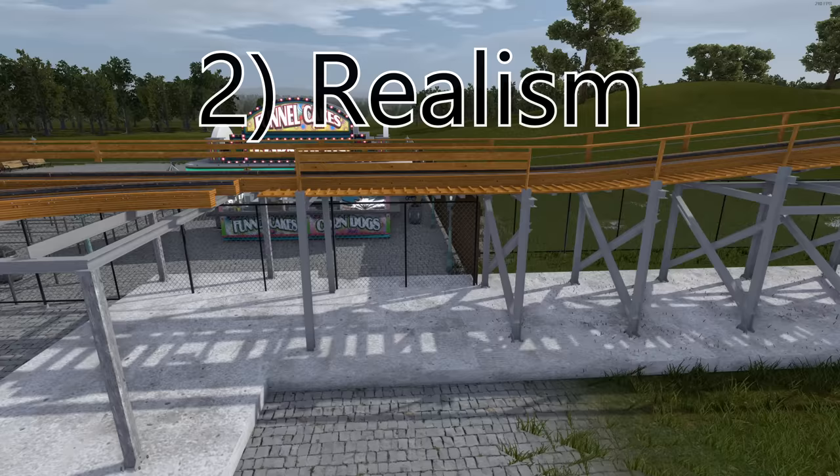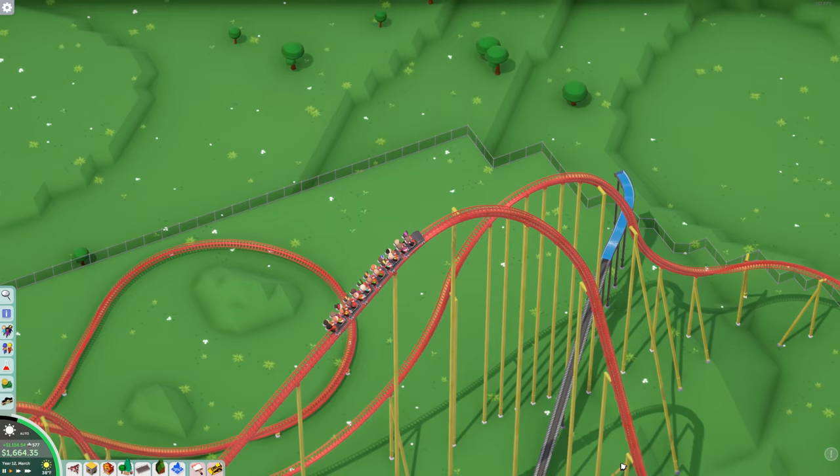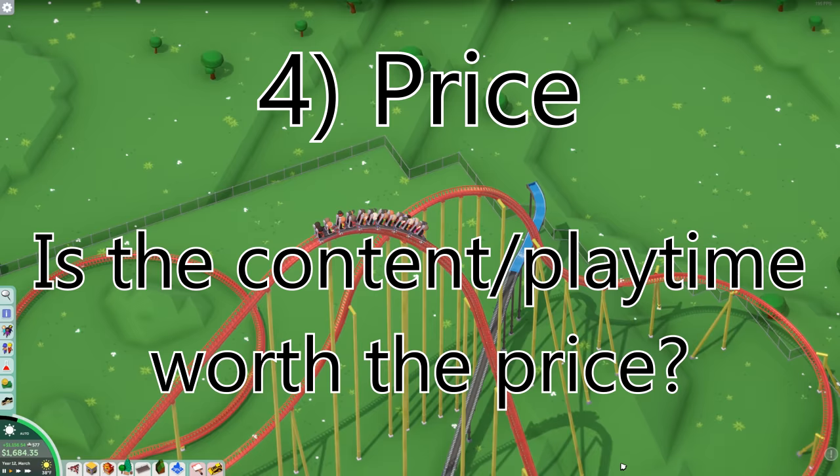The first category is the coaster builder. This is the most important category to me as a coaster enthusiast, because it determines how quickly and how accurately I can build the rollercoaster. The next category is realism — how accurate the rides in the game are to their real-life counterparts, or if the rides could even exist in real life. Next is optimization: how well the game runs, and if it can run at all on older hardware. The final category is price, determined by how much content and playtime you get compared to the price tag. Once the scores are added up, we have the overall score.